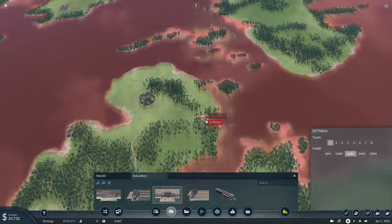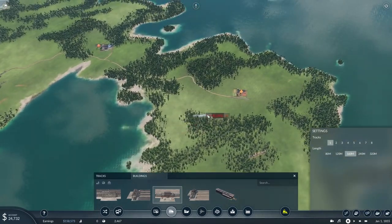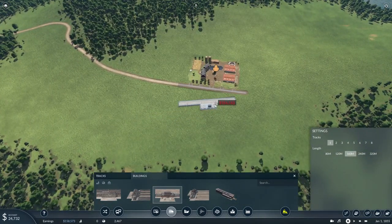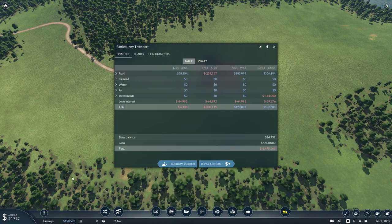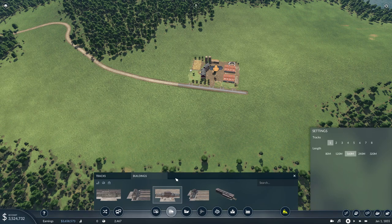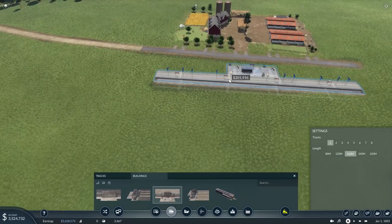Now we've got to look at our route here. Looks like we're going to have some islands, and there's our closest farm. So we'll put another train stop in here. I have to borrow the last of what we could borrow. This is going to be a bit of a risk. We're maxing out the loan, and it's going to be a bit before we make some more money. This is January 1855.